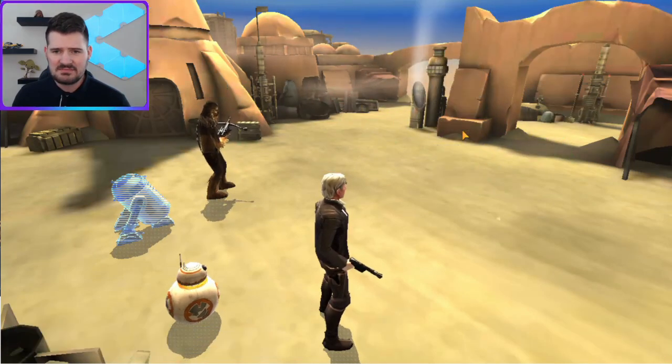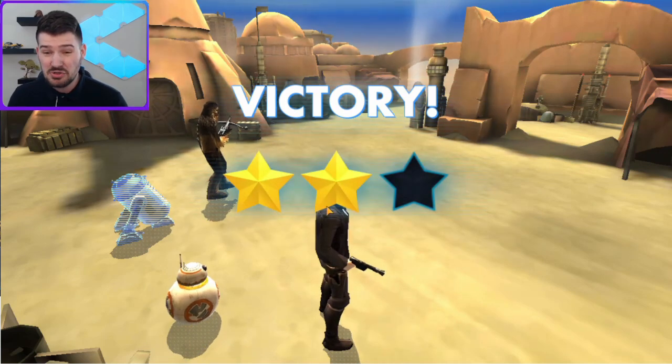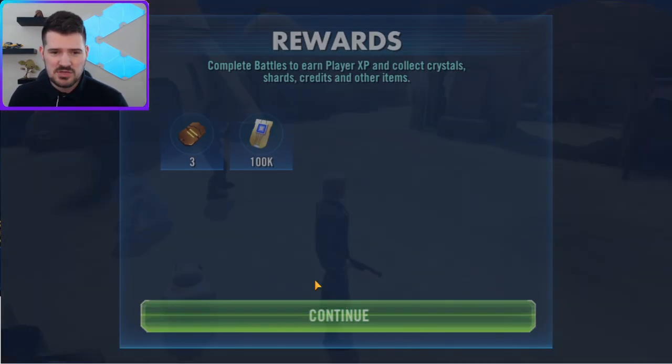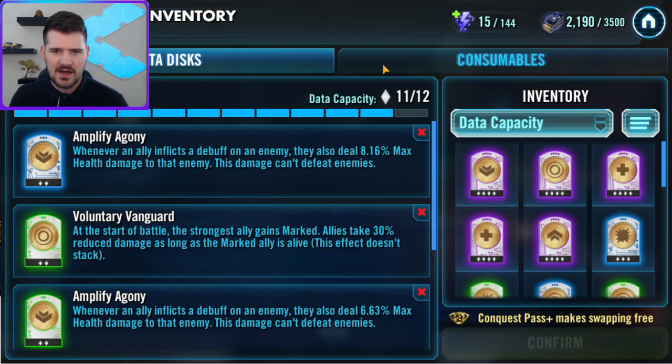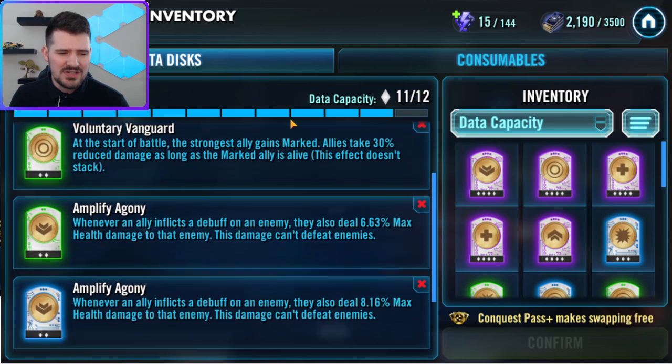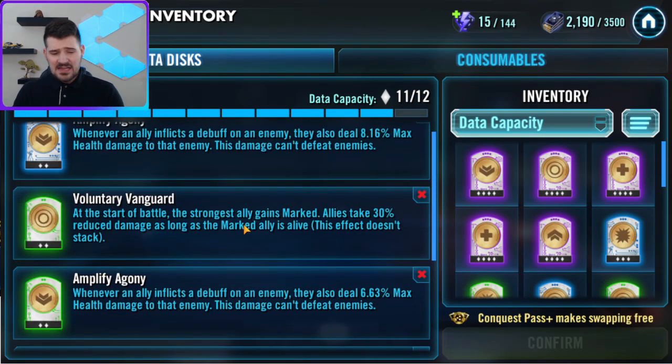Now they're all just going to fall over with nothing to show for it. Like I said, I even did it earlier with one percent stamina — as long as you're managing your energy correctly, one percent stamina will work. So I said I was going to show the data disks so we have a good idea of what's going on. You don't need all of these exactly, but what you absolutely have to have is Voluntary Vanguard. If you don't have this, Finn won't be marked and he won't die, and you won't get those two bonus turns.